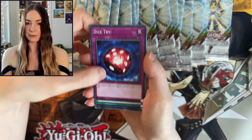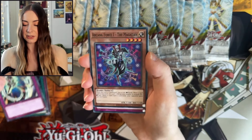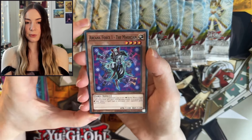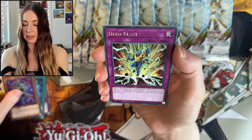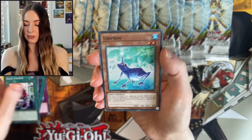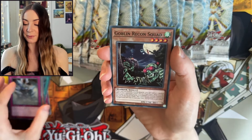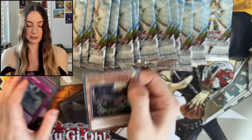Next up we have Dice Try, D-Formation, Gladiator Lash, Arcana Force The Magician, Hero Blast, Quick Charger, Unifrog, D-Fortune, and Goblin Recon Squad. Love a good Goblin card.